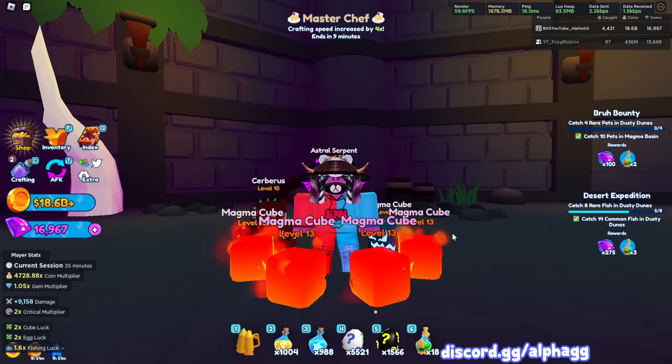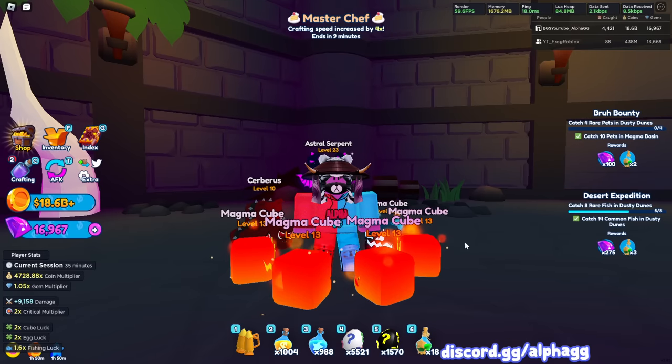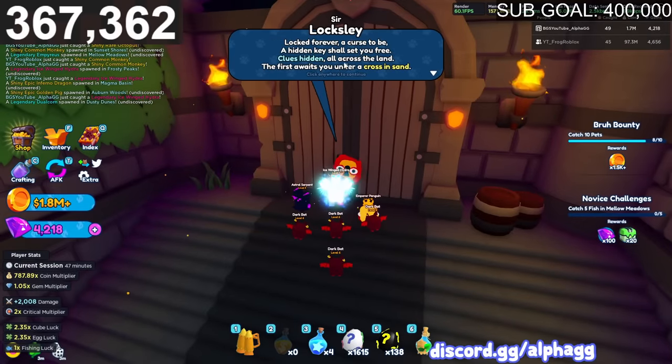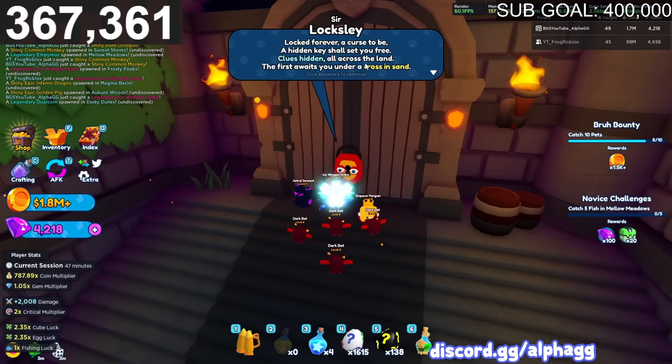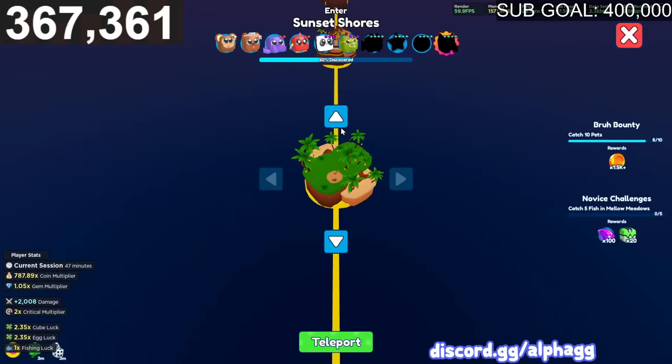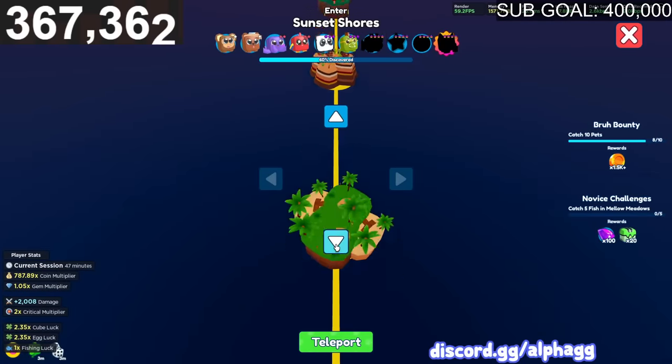Comment down below any other videos you guys want to see on this game - I already have quite a few ideas but I want to know what you guys want to see. Alright, rolling the footage. The wizard's riddle goes something like this: 'Locked forever, a hidden key shall set you free. Clues hidden all across the land - your first awaits you under a cross and sand.' Sand world - so it's either dusty dunes or sunset shores.